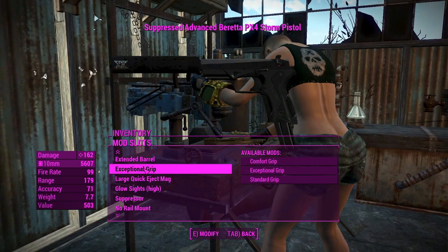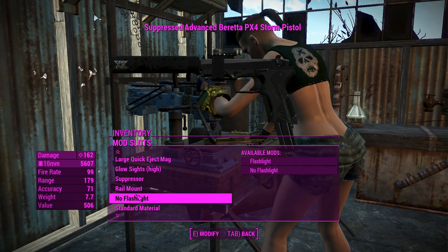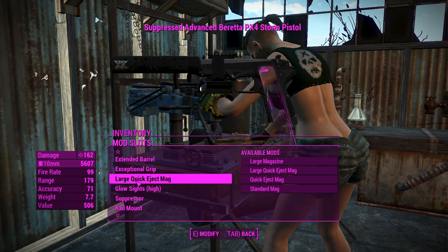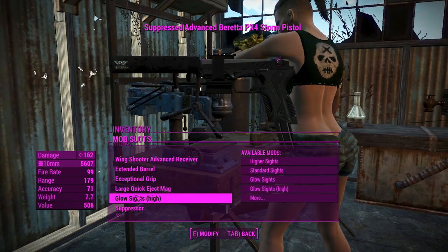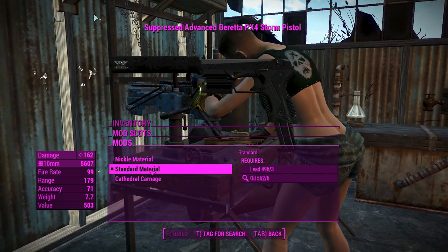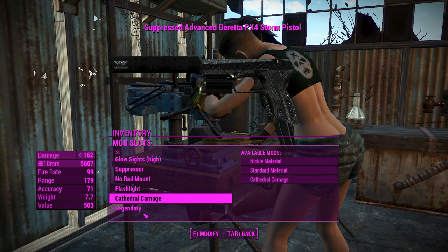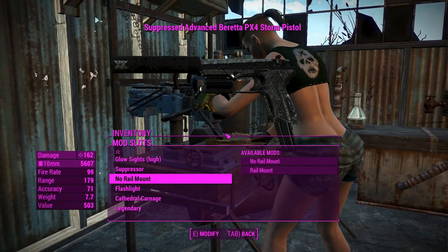For the muzzle we'll definitely go with the suppressor - that's the only modification you can put there. Much like the Deliverer, we can go ahead and chuck a rail mount on this too, which is nice, and a flashlight will go on it nicely too. I'm not sure a scope attached via the rail mount wouldn't obscure my aim, so that's coming off for now. You've also got some aesthetic changes - the nickel option changes the slide to a nickel-type color, and cathedral carnage looks badass in gunmetal gray with a patchy color, so we'll chuck that on. There's also a legendary effects slot as per usual.